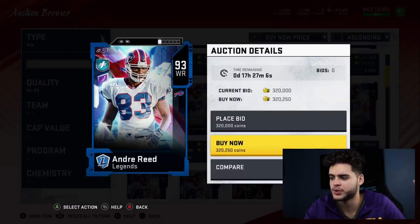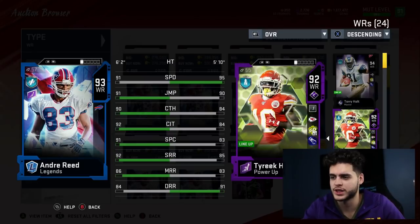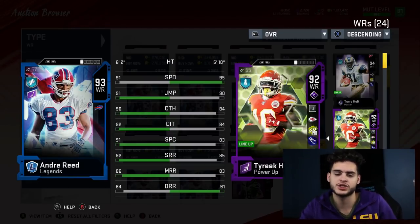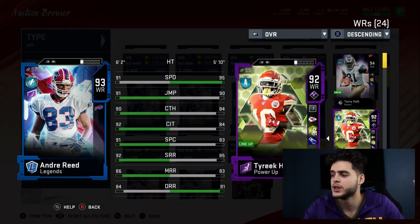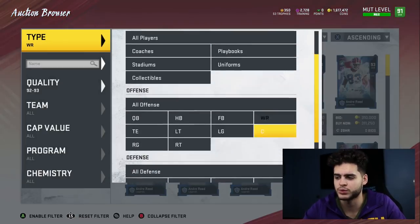The only guy I'd put above Andre Reid is Tyreek Hill, who is an absolute monster with that speed — it's game-breaking. I put change of direction on him and if he catches a slant or drag, he can turn it right upfield. Tyreek Hill is game-breaking. Him and Reid I think are the two best receivers. The only reason I haven't picked up Reid yet is I want to wait for the Harvest promo to see what they release.